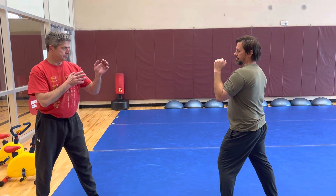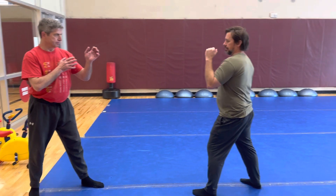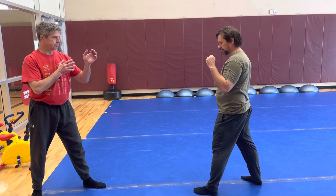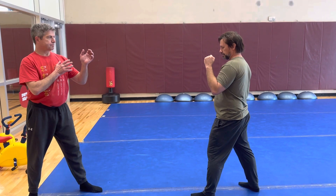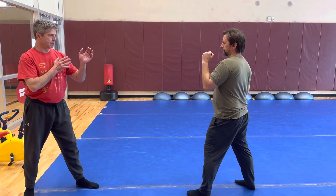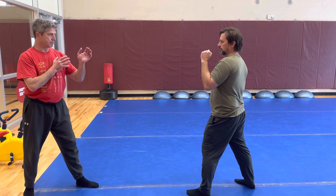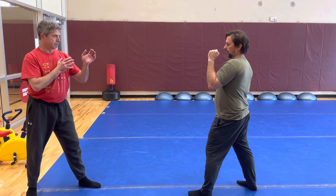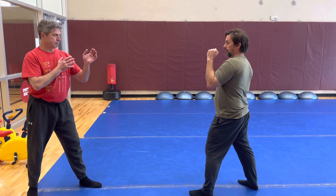Derek on the left and Scott on the right. Derek's going to be advancing. I want Scott to stay. We started at outside range, but I want to pretty much stay in the kicking range, but nothing happens. He's just evading Derek's kicks, punches, or forward steps. He shouldn't be able to reach with the punches.